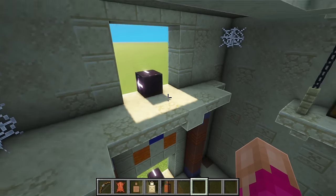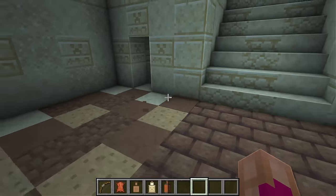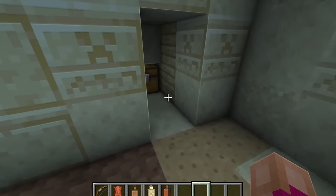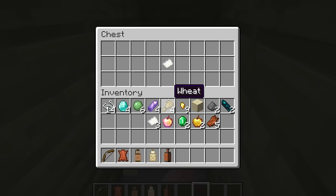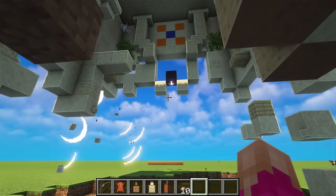This one, as you can see, is pretty simple. Just a couple of platforms, a little parkour jump that I actually somehow missed. And then you got these chests over here, and all they contain is a simple note.